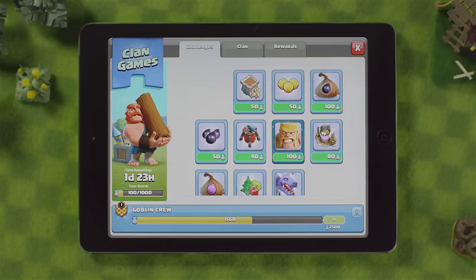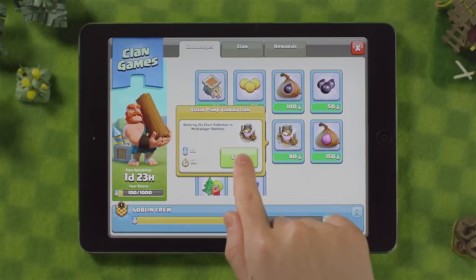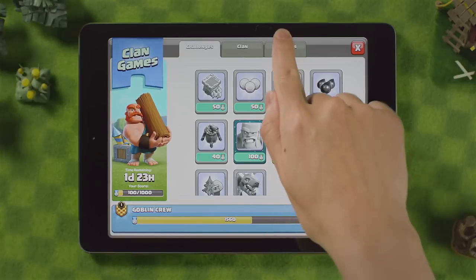When you're done with the challenge, the points will automatically be added to you and your clan's points. Now you can pick a new challenge. When your clan gets to the end of the point meter, your clan moves on to the next threshold and the points to achieve increase. This will unlock the prizes set for each threshold.